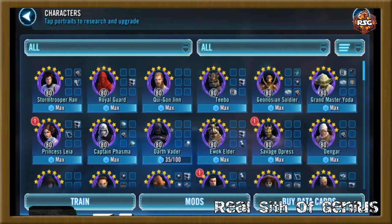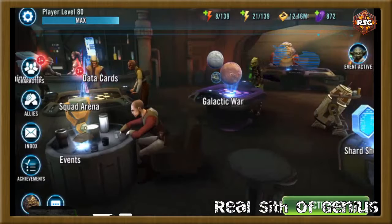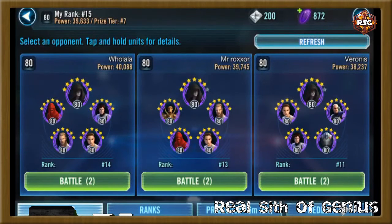You'll want to adapt some of these strategies based on your own roster. I think for long-time players having difficulty with galactic war, my strategy might fit them more perfectly than a newer player, but some of the little strategies in between will definitely fit newer players too. For my galactic war, I'm currently sitting at 15th in arena, and my arena power is around 39,000 to 39,600.